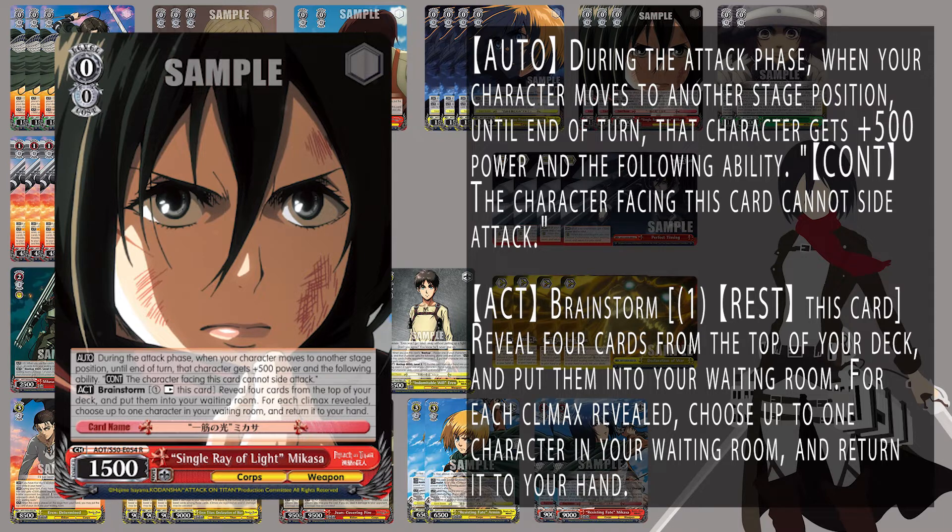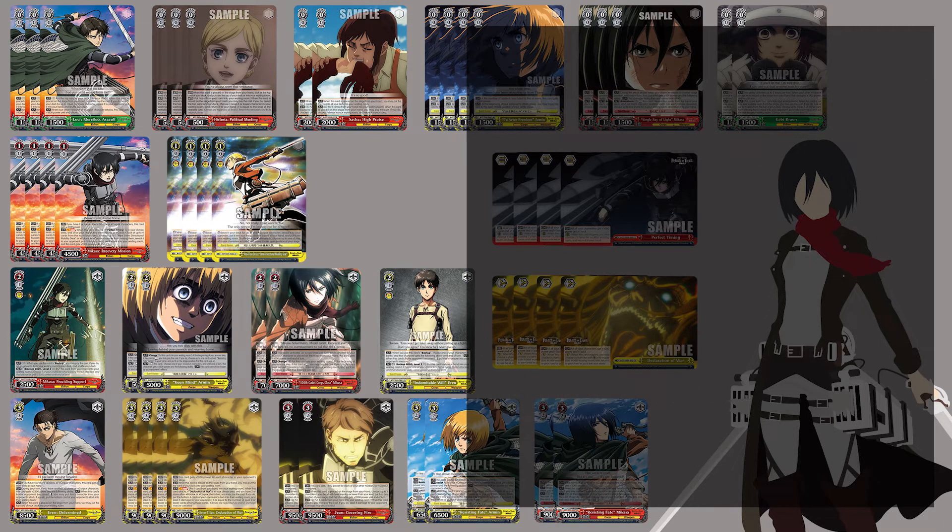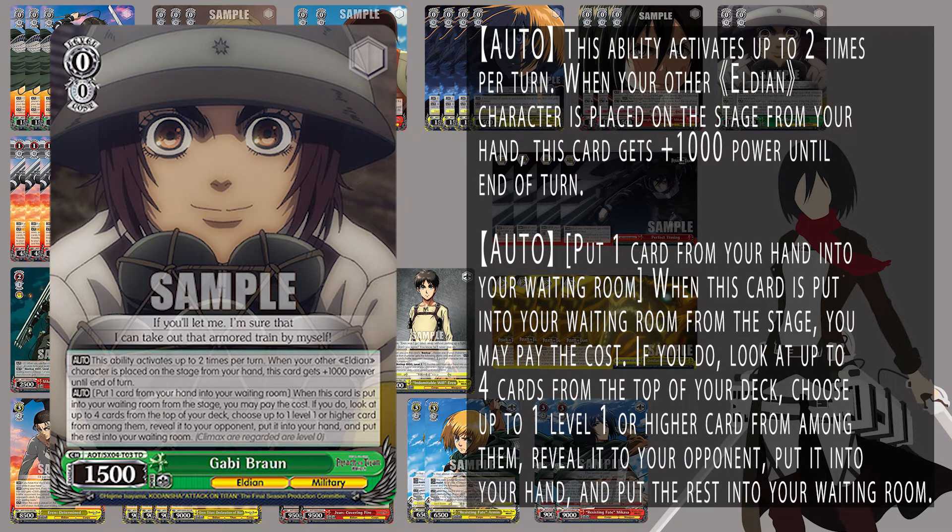It's also a salvage Brainstormer so you're able to continue to mill through the deck and grab pieces out of waiting room. Rounding out our level 0 lineup, we run the Gabi. When your other character is placed on stage, you can get 1000 power until end of turn up to 2 times — so again, 3-5 power. When this card goes to waiting room, you can discard a card, look at 4 cards, choose 1 level 1 or higher card and add it to hand. This mills through your deck and allows you to grab events off of it, specifically the old gear — another hand filter tool to get the cards you need going forward.